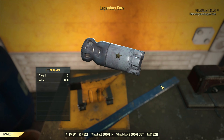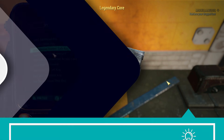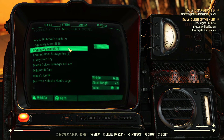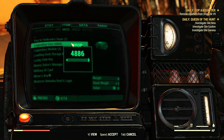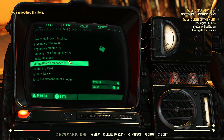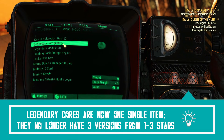Without this new item, you cannot access the legendary crafting system — you cannot craft anything. Moreover, legendary cores are untradeable, which means you cannot drop, sell, or trade them with anyone. These cores were first introduced as three different items from 1 to 3 stars, but Bethesda changed it to one single item.